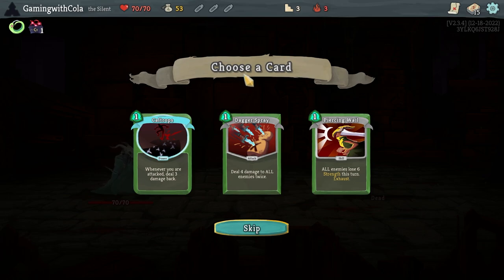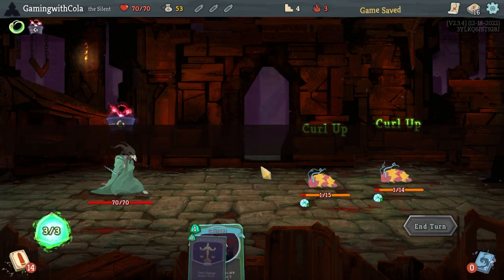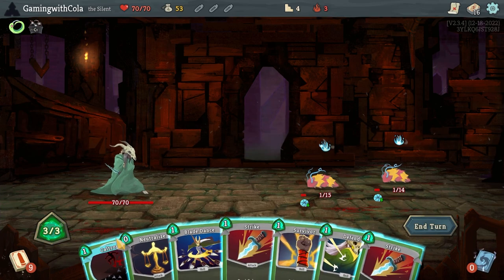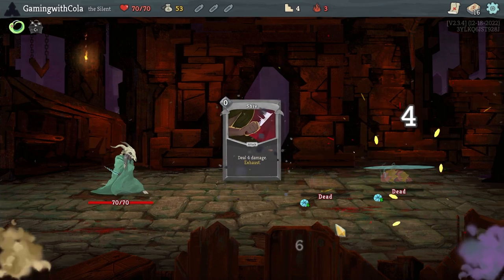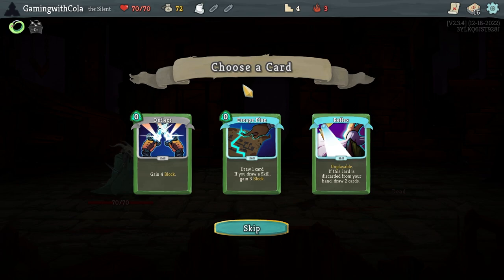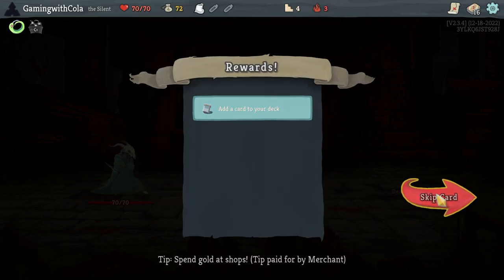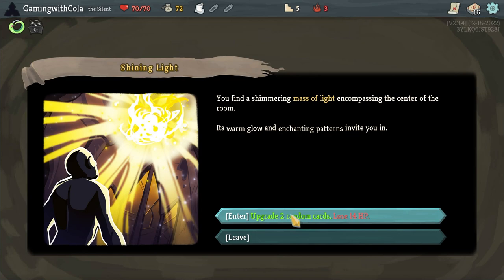Whenever you are attacked, deal three damage back — Cut Drops. That's always good as a power. Let's go Blade Dance — we'll go this one. We're not going to get our free elite, which is the only thing. I don't like any of those — skip. Upgrade two random cards — skip.